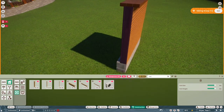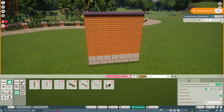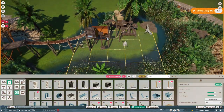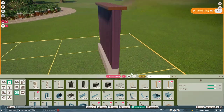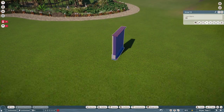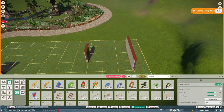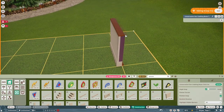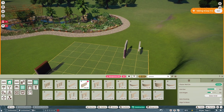It is time-consuming but it does look good. We select all, duplicate it over, then create the inside — because from the outside it looks good but from the inside it doesn't. We fix that by adding an off-grid plaster piece and simply duplicating it over to get the structure we want.